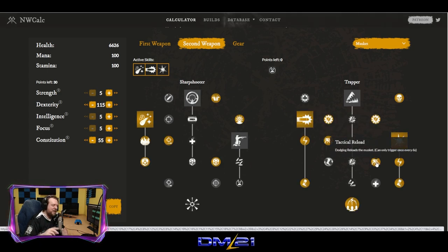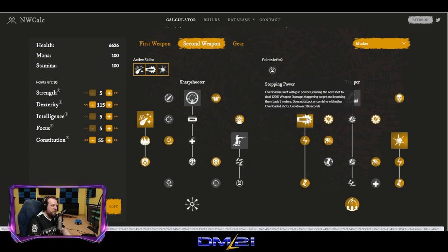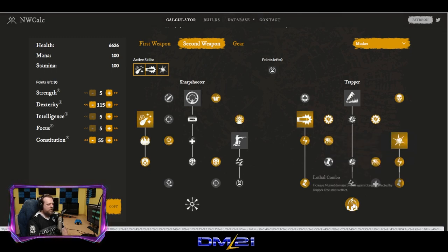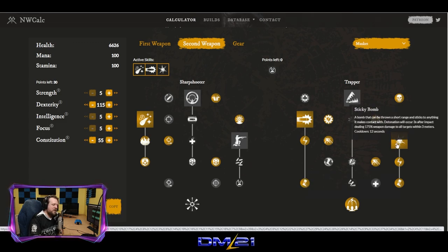Tactical Reload: dodging reloads the musket, once every 6 seconds. So if you land Stopping Power and dodge toward the target but they get away, you have another shot ready. Finally, Lethal Combo — our ultimate passive: increase musket damage by 20% against targets affected by Trapper Tree status effects. This increases Sticky Bomb damage by 20%. Sticky Bomb is nasty already, so it doing even more damage, putting a slow on the target and blowing them up, is great.